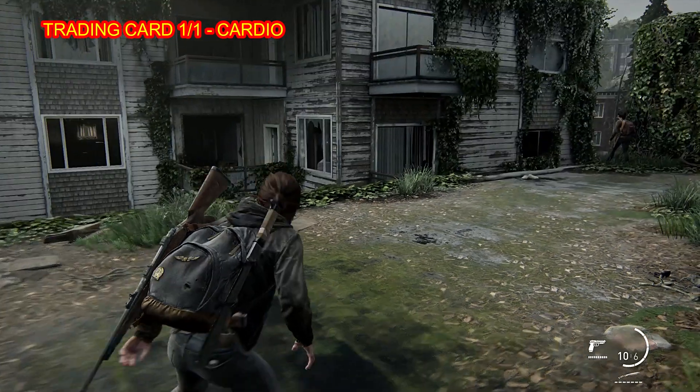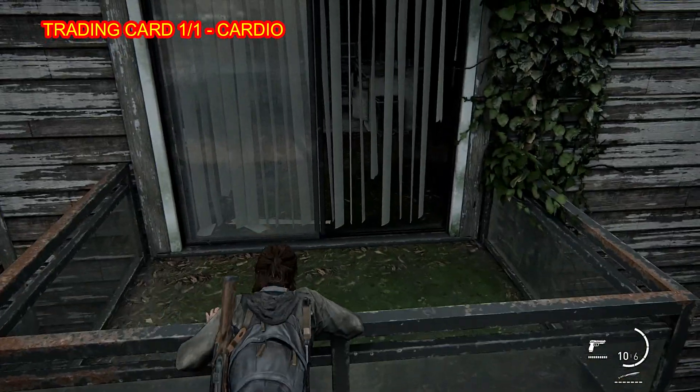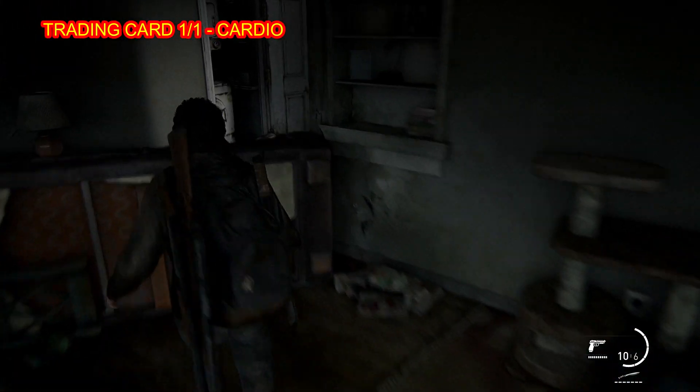The last collectible is right here and it's going to be a training card called Cardio. Make that jump, then hop, then open that drawer.